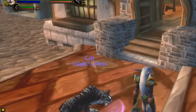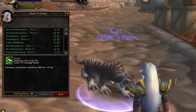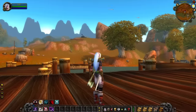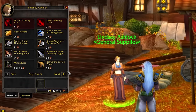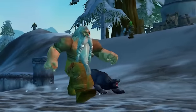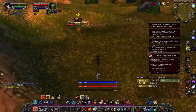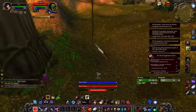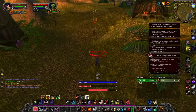Loyalty is a stat that determines how much your pet likes you, and it's a stat you want to max out on your main pet. As time passes and you gain experience, your pet's loyalty level increases — it caps out at level 6, and this in turn will give you more training points to spend on your pet. Training points are determined by your pet's level as well as loyalty. You can choose what to spend them on by opening your beast training tab in your spell book.